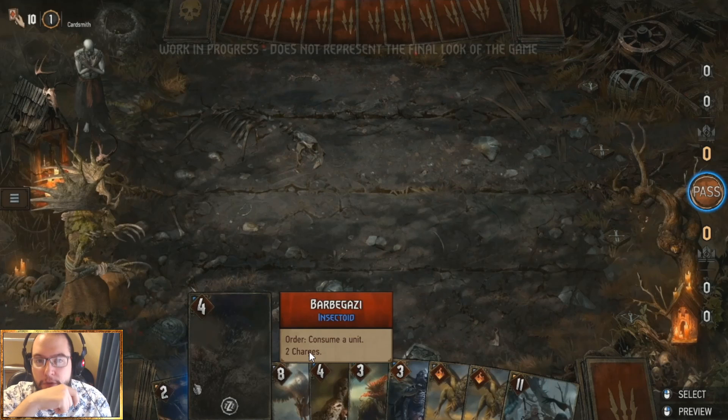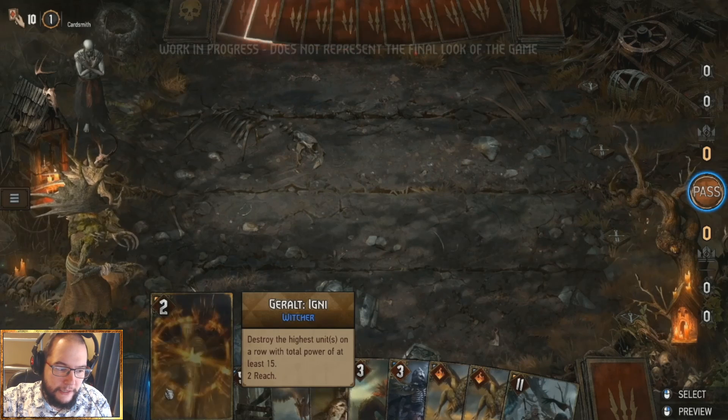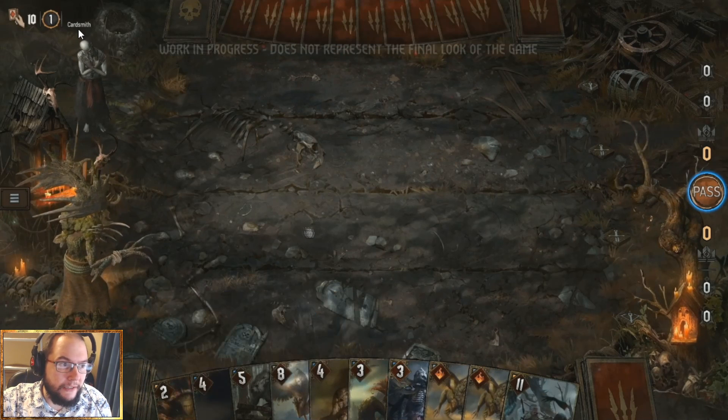Leaders still have abilities but are represented as 3D models on the board — your leader will follow your mouse. The values shown aren't lined up with the board rows, which was a complaint, though that's a work in progress. The Barbagazi has an order ability shown by the icon — it consumes a unit and has two charges, meaning you can only use it twice. Some cards might have unlimited uses per round, others have charges, and some have a cooldown — you can use those every other turn.